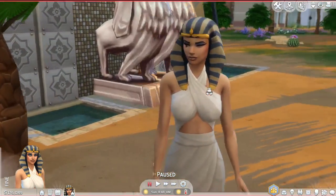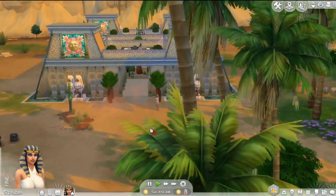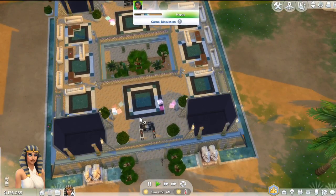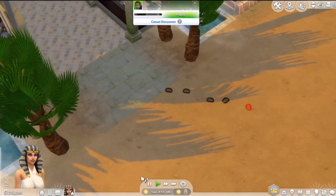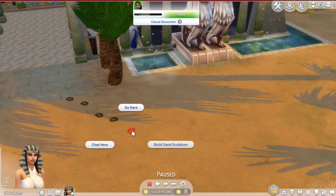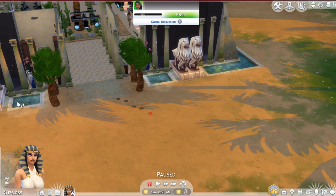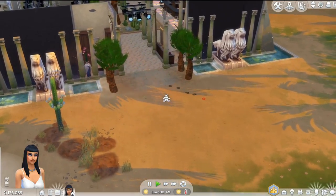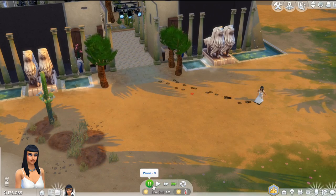Okay, we're back here. I placed a few lots just so you can get a feel for it — this is an Egyptian nightclub that I did not make, it's pretty cool. I just typed 'Egypt' or 'Egyptian' in the gallery if you're looking for lots. And apparently when your Sim walks in the sand, they leave footprints! And your Sim can randomly build a sandcastle — a lot of this was done in really big detail.